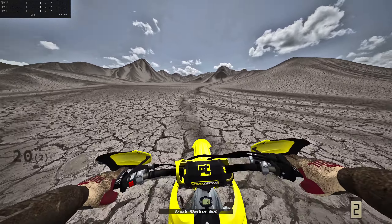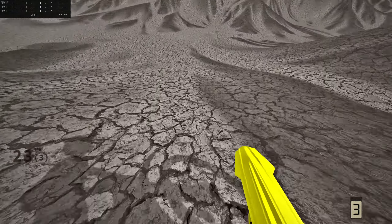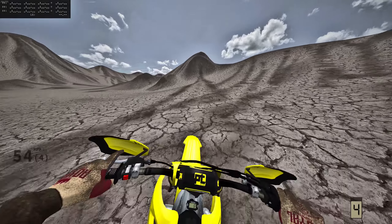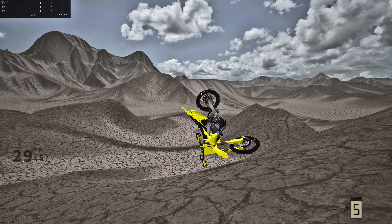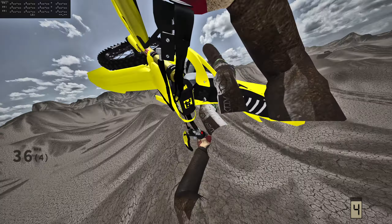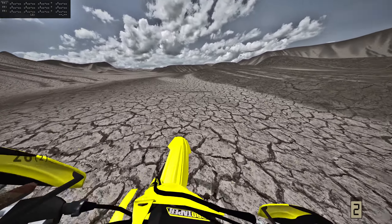I'd like to hit one freeride jump before we hit the track. Check this out — I believe it's a hip to the left or right. You could hit it a lot cleaner straight on and probably send it transferred to something insane. You can just go wherever you want — send it up over here. We landed it! I'd like to show you guys some of the track too, there's some really cool stuff over there.